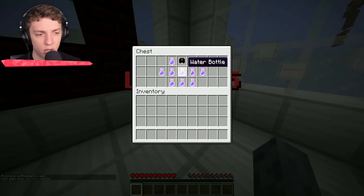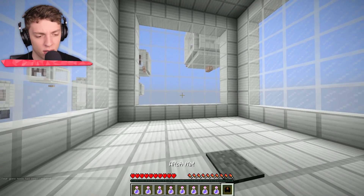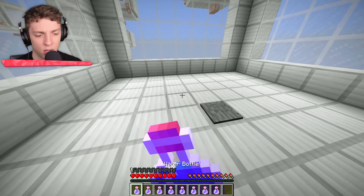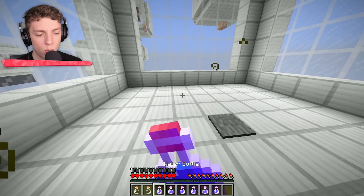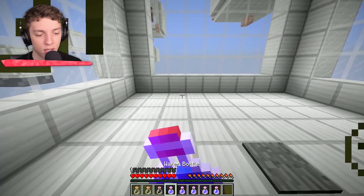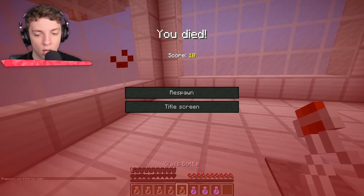Level 15: potions. We've got a witch hat and water bottles. We put the witch hat on. We don't know which potion is which — they've been renamed. Mining fatigue, slowness, strength. Well, that one was quick.